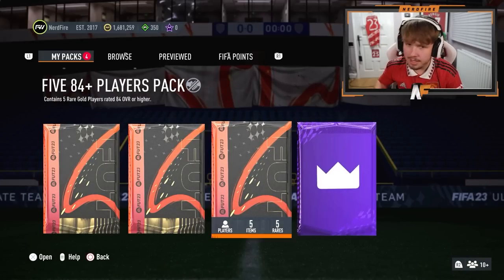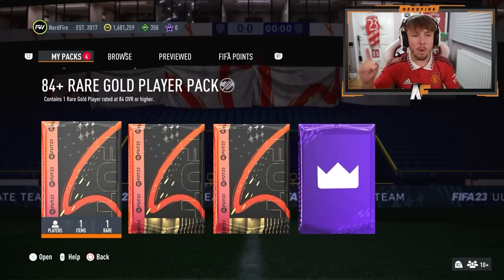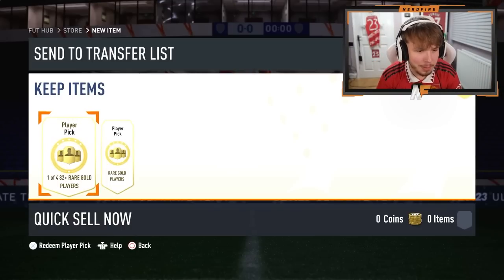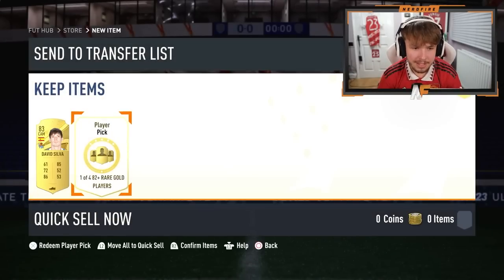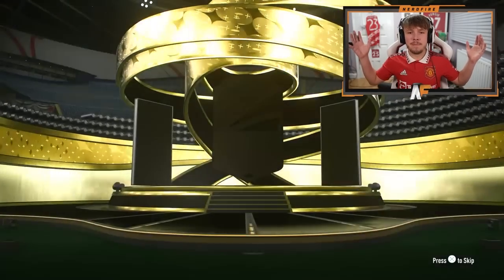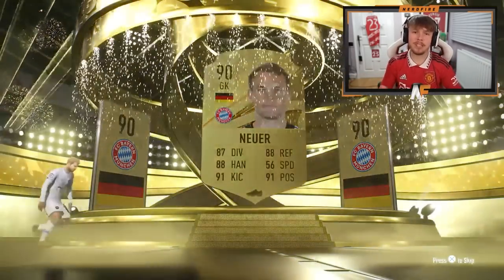We've got some other good packs here — a prime gaming pack, a 5x84 plus, an 83 double, and an 84 single. Prime gaming pack first — Jorginho on the outside. First player pick: 82 plus — we'll go with the 83, that's not good. Second pick: it's a walkout I already own, I'm just going to take Bellingham because Thiago Silva is untradeable. Then an 84 plus rare gold player pack — Manuel Neuer, 90 rated. Good fodder.